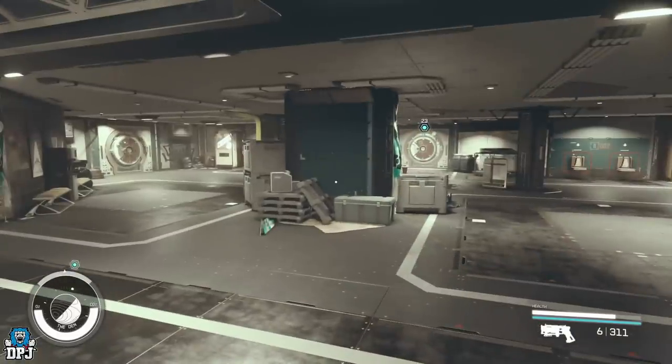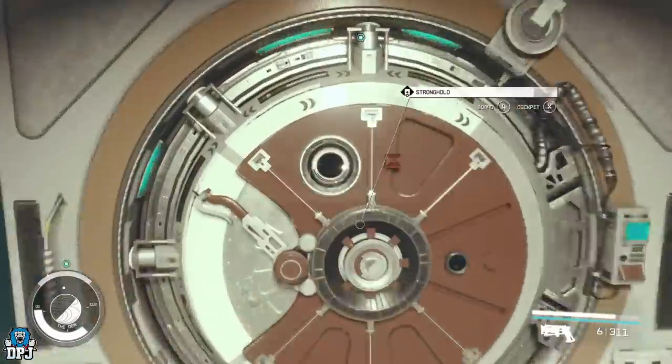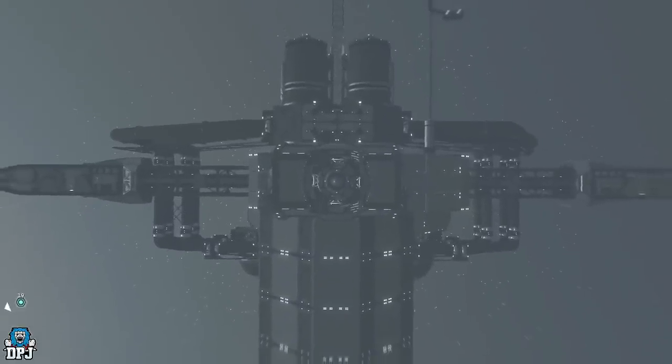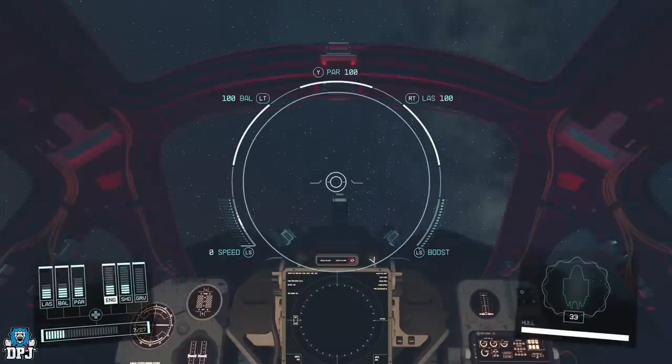Now, go back to the cockpit of your ship and go back to that planet. You'll see that even though I will be fined the 8,000 credits, I still get to keep these three incredible weapons. This won't happen if you steal the Bridger and get spotted — unless you've come to The Den to clear the stolen status first.